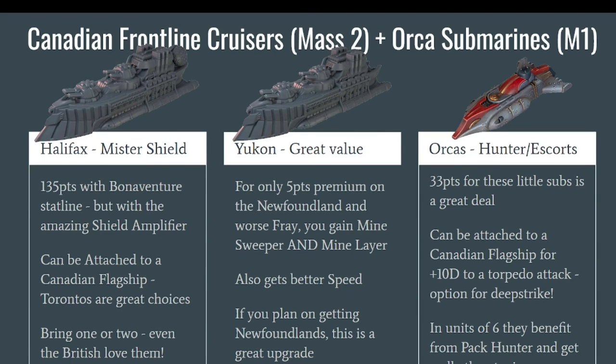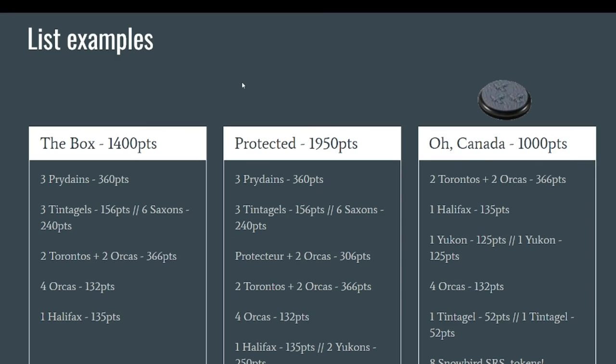Let me share a few example lists. If you build everything from the box — three Pride Ends, three Tintagels, six Saxons, two Torontos escorted by two Orcas, four Orcas as their own group, and one Halifax — that comes to 1400 points: a little under the standard 1500-point game size, but a lot for half of a starter set. This looks like a very fun list and you'll learn a great deal playing it. Building two Torontos and a Halifax makes it future-proof.